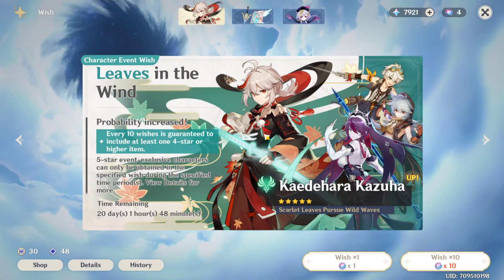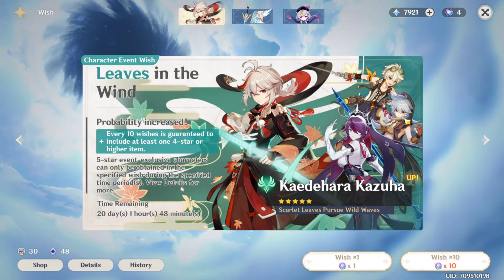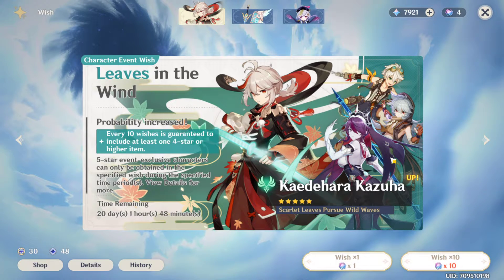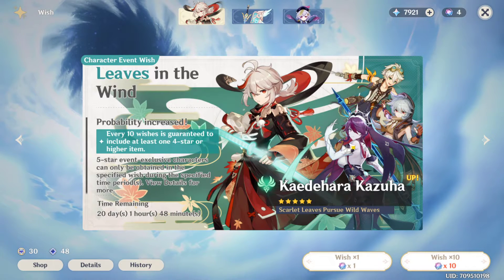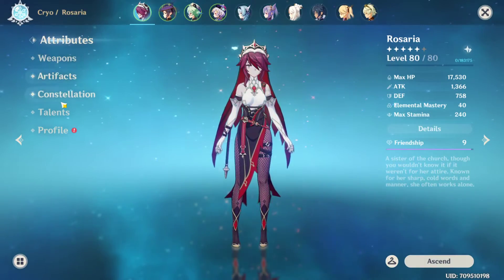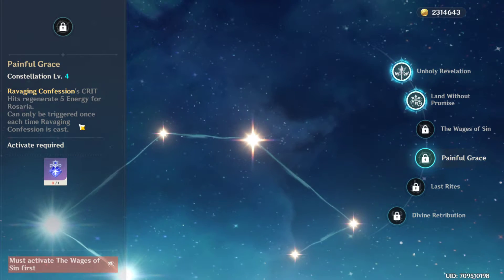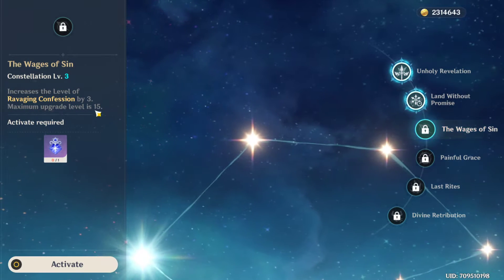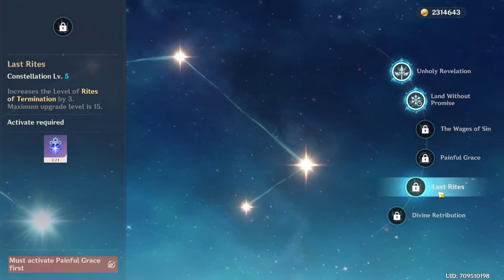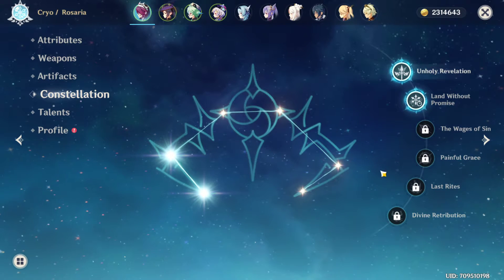This is the new banner featuring Kazuha as the 5-star main character, with secondary characters Bennett, Razor, and Rosaria. Bennett and Rosaria are characters I use a lot in my current teams, so the higher chance of getting them is great for me. I currently have Rosaria at C2, so I'd like to potentially get more constellations for her.